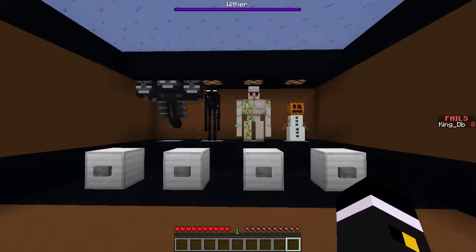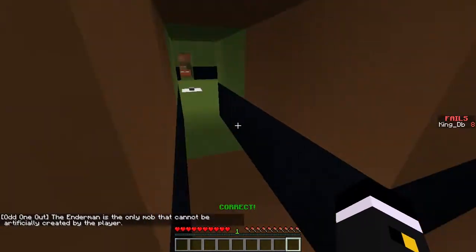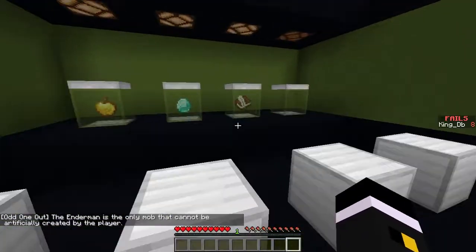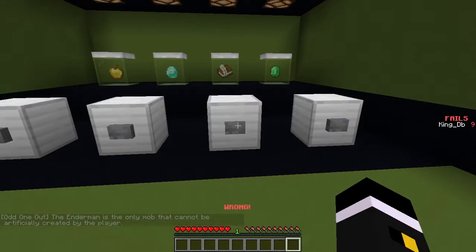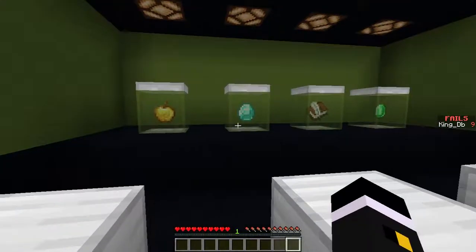Weather - oh boy. The only thing that you don't have to build - it spots naturally. Okay, gapple, diamond book, emerald book - is that a normal gapple? Books - what is the book related to? The item trades.